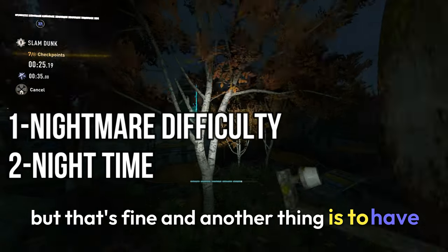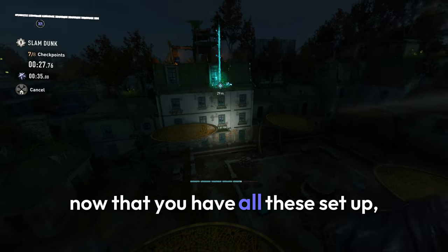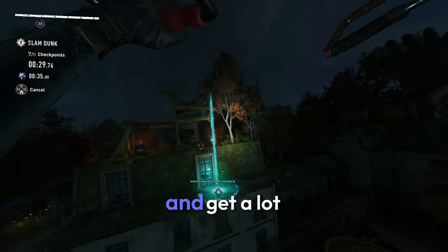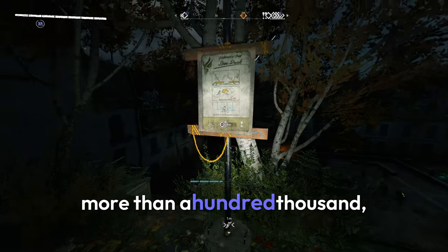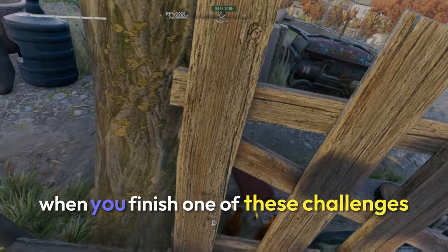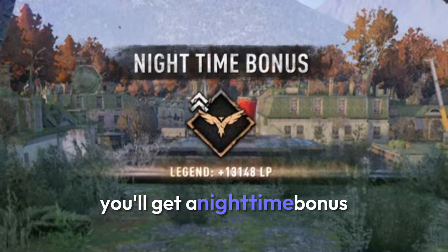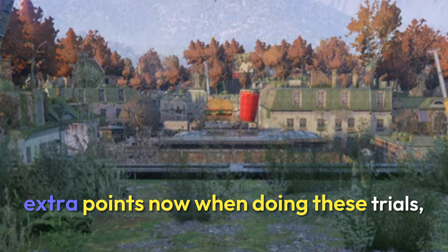Another thing is to have a double XP booster. You can get one from Jay, the arms dealer. Now that you have all these set up, you can do all these time trials and get a lot of legend points. Some of these give you way more than 100,000, some a little less, but it is still the fastest way to rank up. On top of that, when you finish one of these challenges and go to sleep, you'll get a nighttime bonus of around 13,000 to 15,000 extra points.